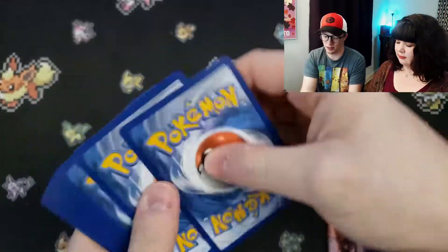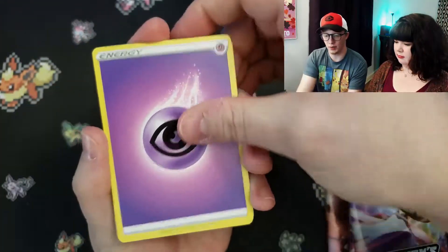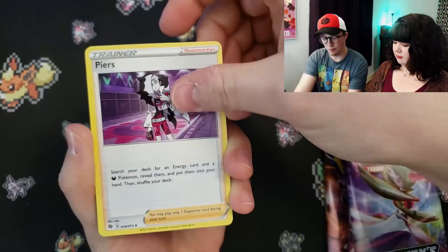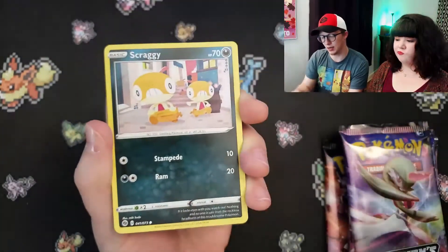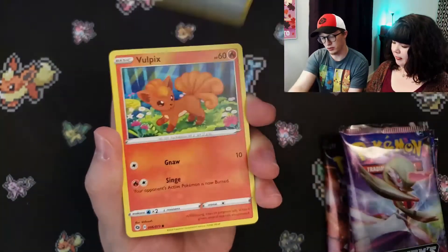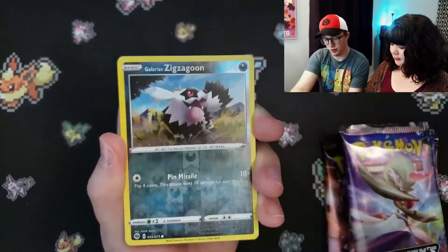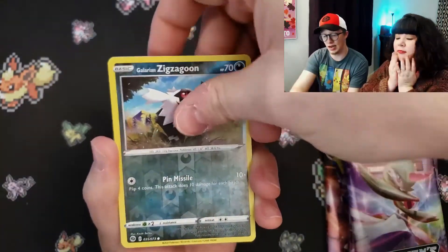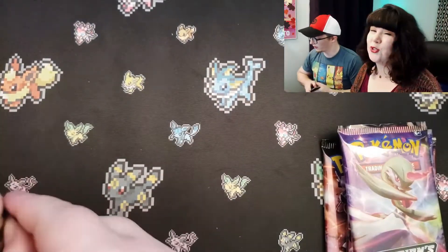For Shining Fates, I'm going to do nothing but Charizard packs. All the pack arts are there. And we got some eyeballs. Pierce. I love Pierce. Hatchrim. I wonder if we're going to get that secret rare Pierce, the full art. Oh yes, it's beautiful. Potion. Vulpix — that's a cute Vulpix. Machop. Reverse is a Zigzagoon. And Professor's Research hollow. Starting out strong.